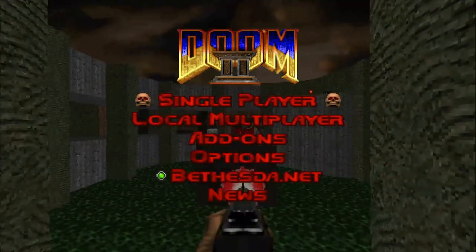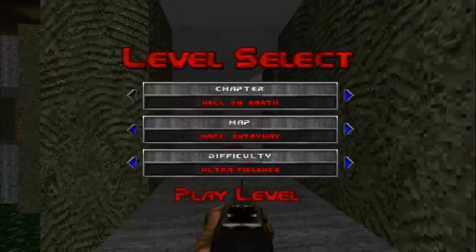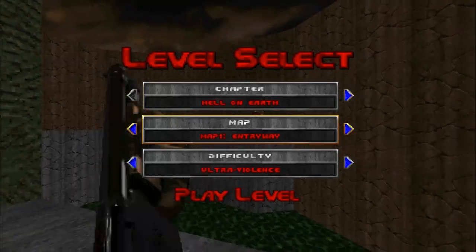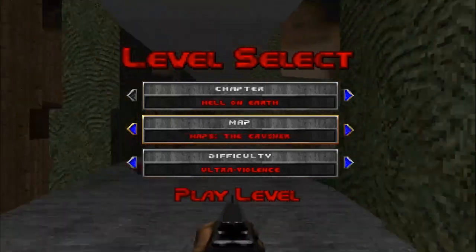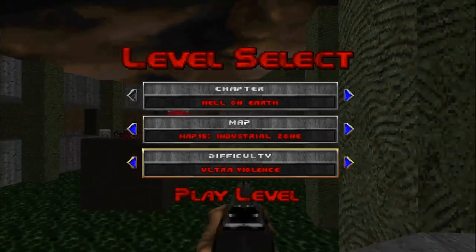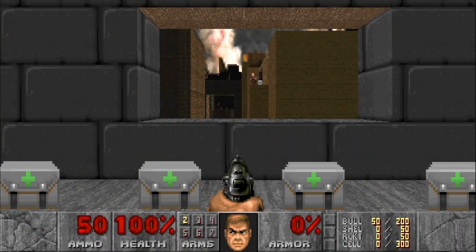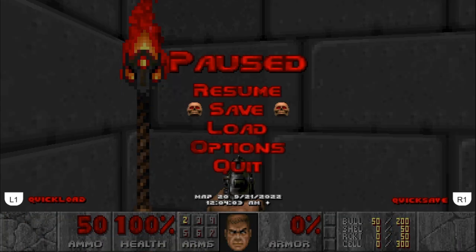Welcome back, everyone. I'm not positive if this will work on anything other than the PlayStation 4 Unity port, but I have found an alternate way to get the secret on map 15, the Industrial Zone, without having to use the paint element.